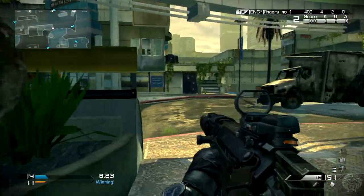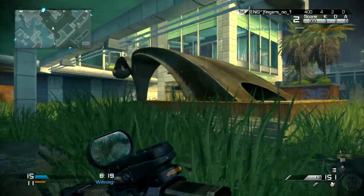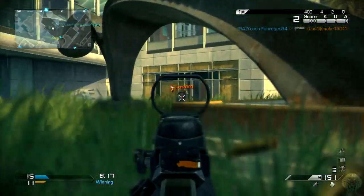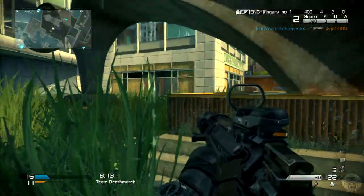So if you enjoy the video, give it a thumbs up. Quick Draw is the perk that allows you to aim down sight quicker. It's not the one that allows you to aim down sight quickly after sprinting — it's just aim down sight speed. I'm going to be testing it on submachine guns, assault rifles, and snipers.